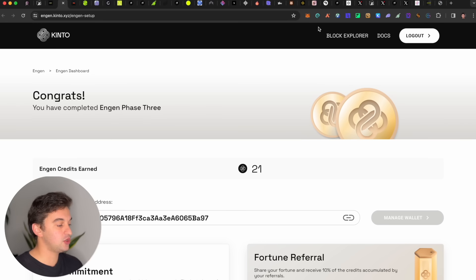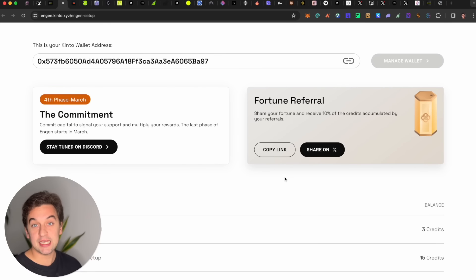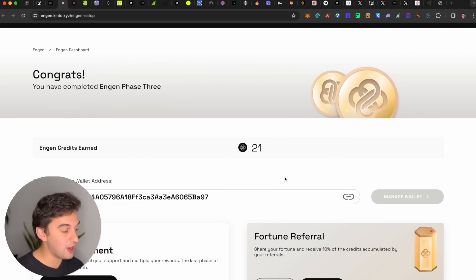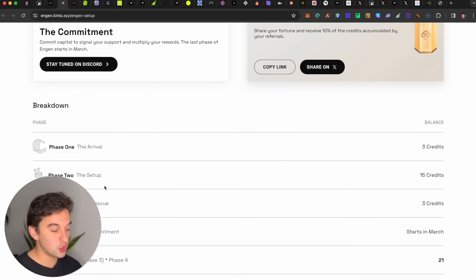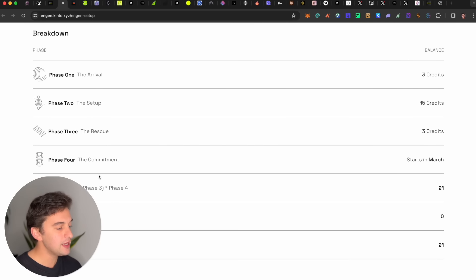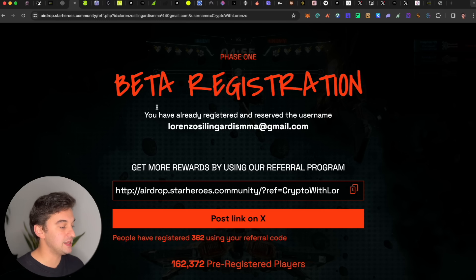The second one is Kinto. Simply enter with my referral link down below and sign up. This is a KYC one and it is going to be a very big, proper project. There are different phases, and if you join now you are able to do all of the phases together. Super easy — sign up, do everything, and it is done. No money, no transaction fees, nothing.